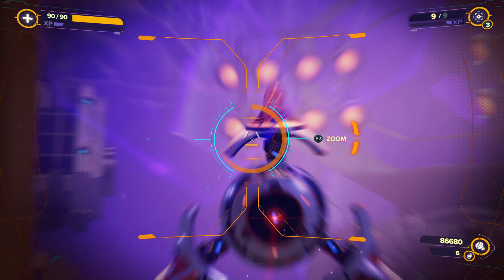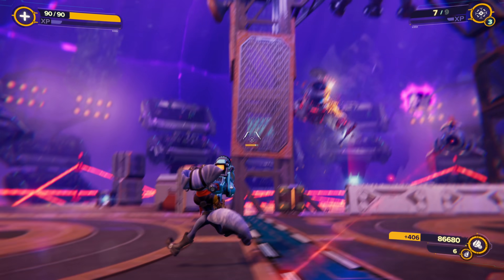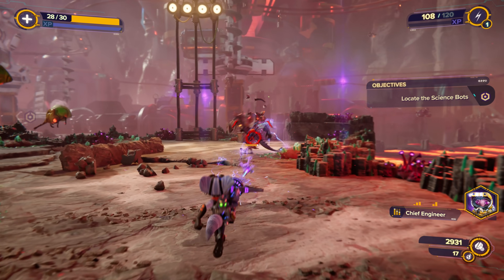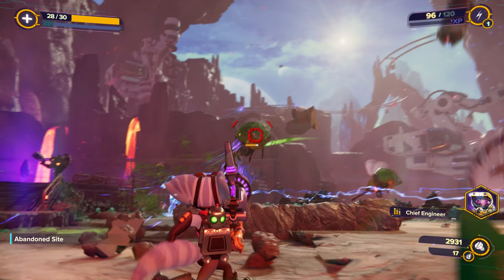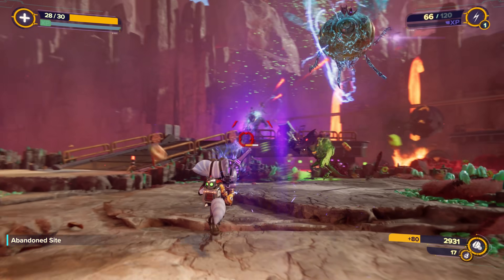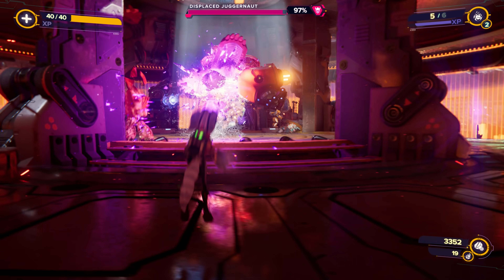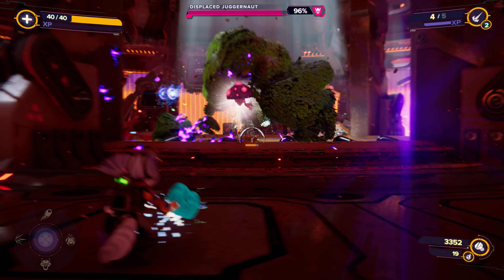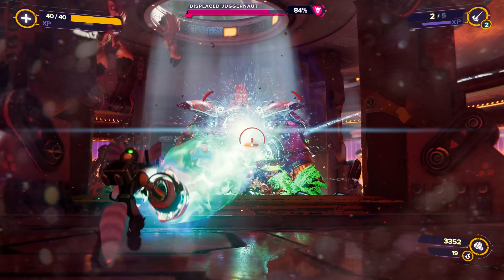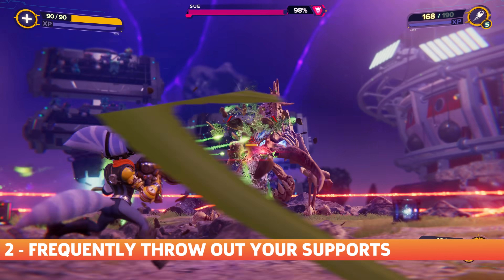Diversifying your weapon use is also important because you might find that some weapons fit combat situations better than others, or that you might prefer one over another. For example, a rapid-fire type weapon like the Lightning Rod is actually a nice alternative to the Blast Pistol because it can leave behind shock trails that damage nearby enemies, which is arguably more effective at bringing the hurt onto groups. Every weapon ultimately has its own distinct strengths, even if some are similar to others, but there's a nuance to each that's worth discovering.